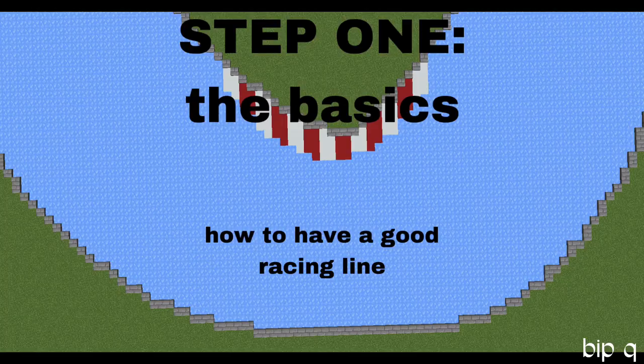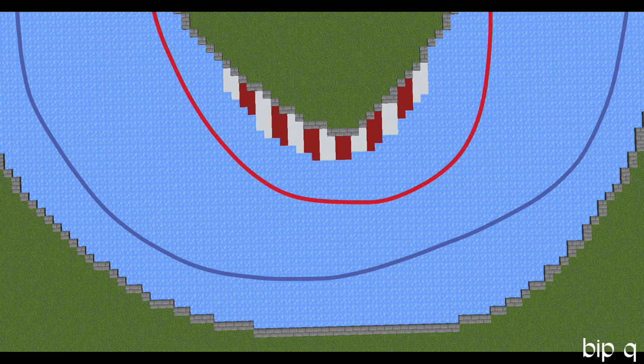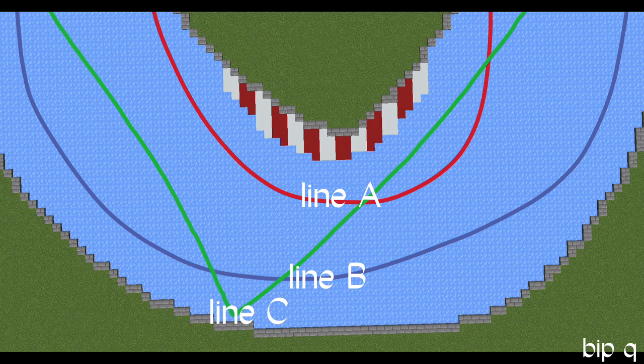Look at this corner and focus on the lines — which would be fastest to use going around this corner. Would you choose A and stick to the inside, or will you choose B and go around the outside? If you chose line C, flooring it into the corner and turning out at the last second so you get launched out to the inside...